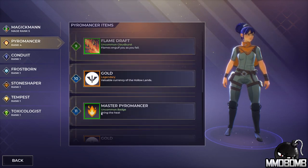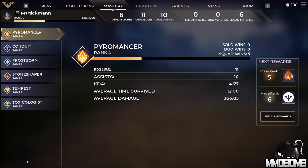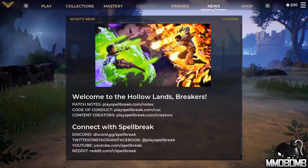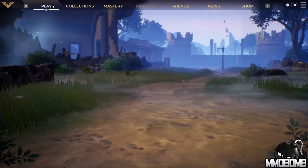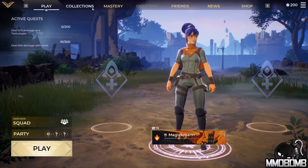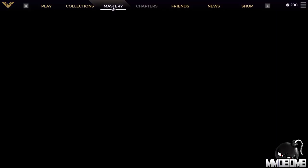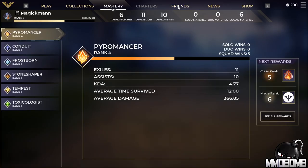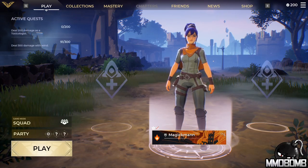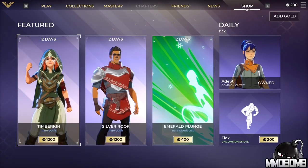Looking at individual classes, I wish there was more information on this screen. I also wish it wasn't hidden three screens deep — you have to go to Mastery, then See All Rewards, then go to Pyromancer specifically. It's kind of a pain. The Friends menu functions exactly as you'd expect. The News panel covers anything new. Chapters in the middle is grayed out — that will be lore and quest-like content added later. For more lore information and a glimpse of what's coming, check out the Discord.